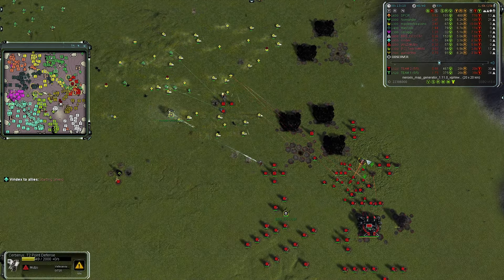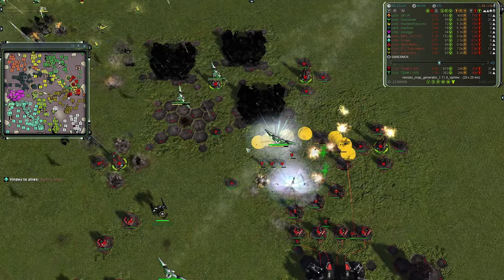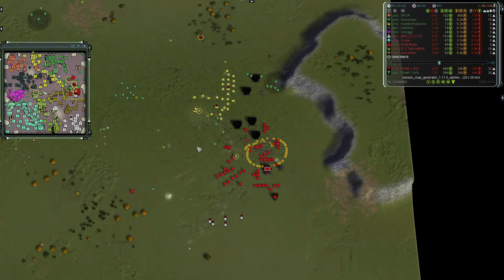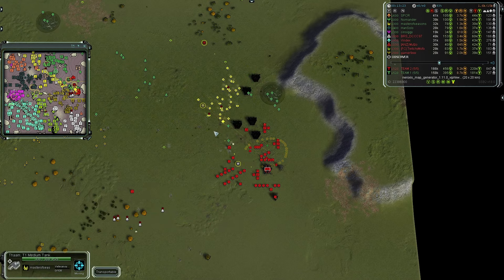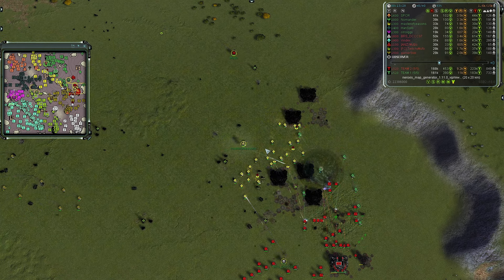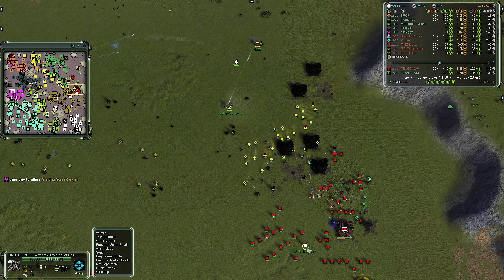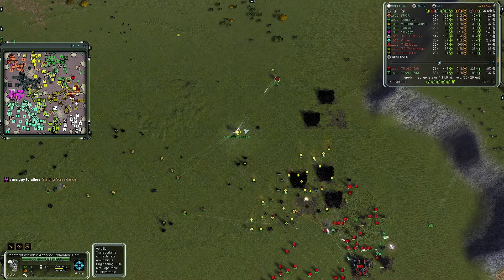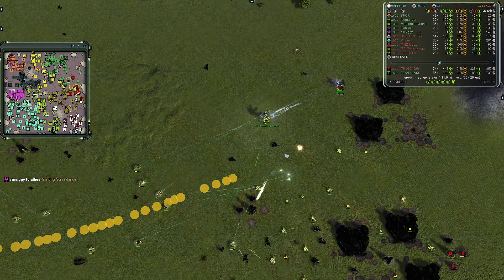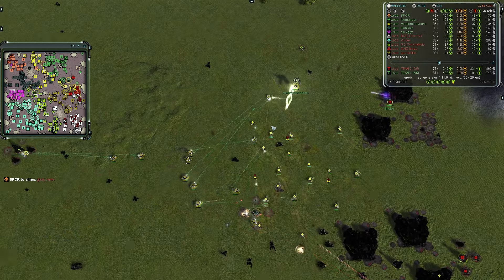Master of Seasons is pushing in. A PD is being established - it's tickle cannons but it's better than nothing. The comm of BRS is nearby. Bombs over the top clear out all those engineers, which means no more PD are being constructed. ASPs take out the rest of those bombers, but the damage is done. Mutso will lose his main base. Mutso is actually behind the attacking line of Master of Seasons now - it's going to be a bit of a pincer maneuver. It's a gun, nano, and regen commander versus a gun and stealth commander with no upgrade for BRS.